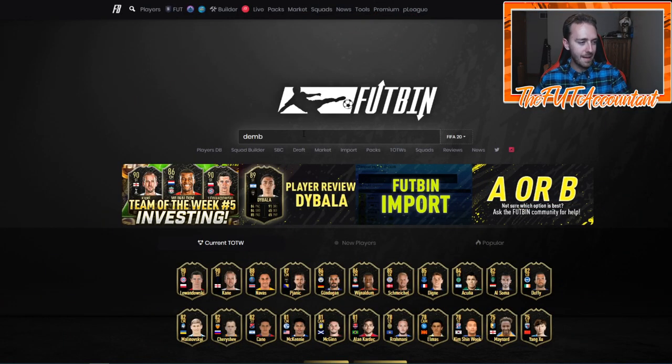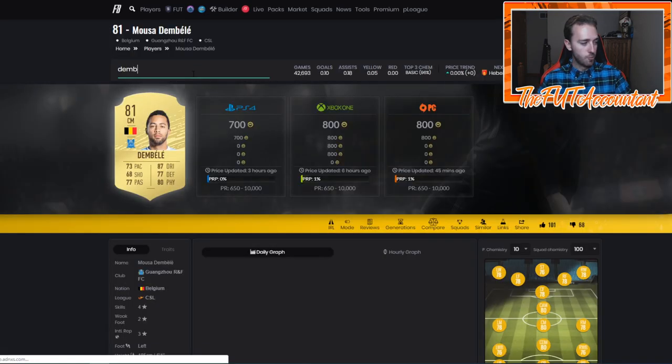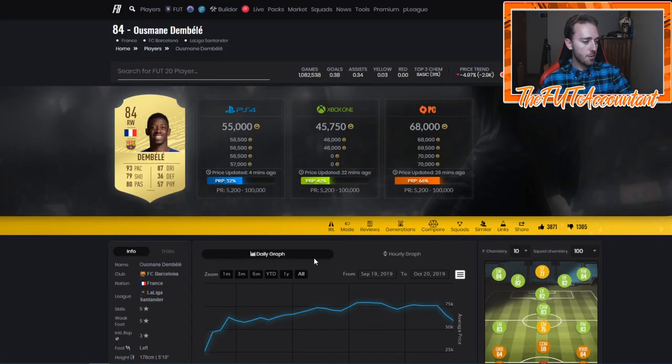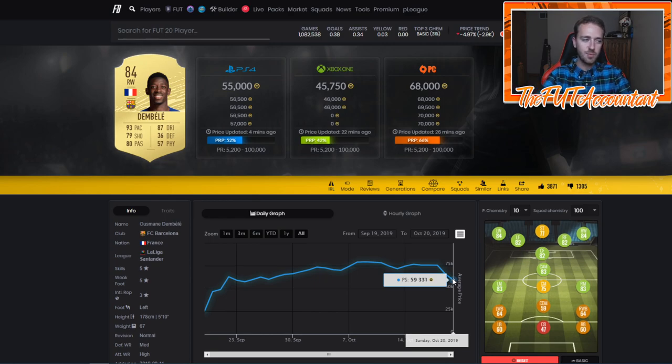Let's go to Futbin and find a player to look at as an example — Ousmane Dembele, very popular card. Look at this price drop: 75,000 coins on Friday during the hype of the weekend league. He gets packed a lot from all these SBCs that EA is putting out, plus the promo packs — down to 55,000 coins for an 84-rated player.